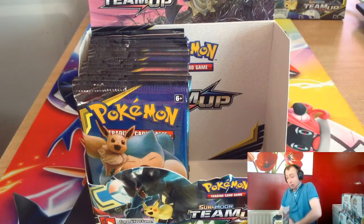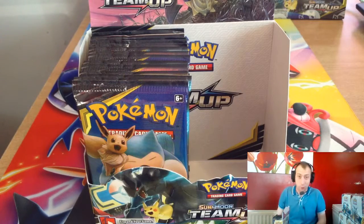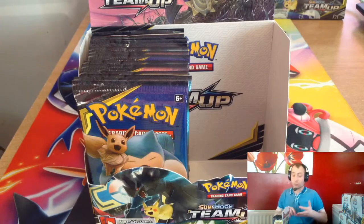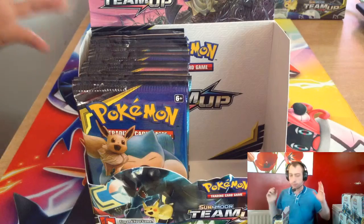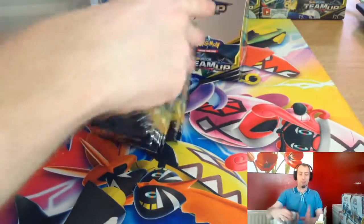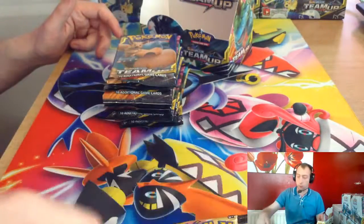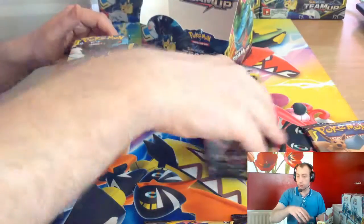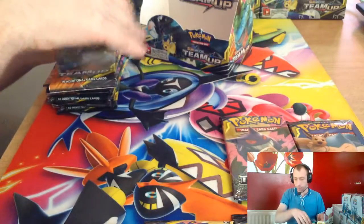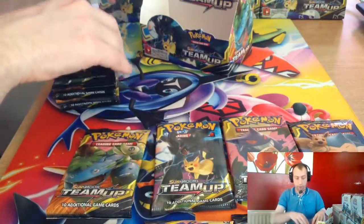Hello guys and welcome to Jay's Cards. Today we're opening our Tag Team booster boxes — we've already done our first half. We got a full-art Erica's Hospitality, Wondrous Labyrinth, big Hoopa GX, Eevee and Snorlax GX — absolutely brilliant. Now it's time for the next set to see if we can improve on any of them. In the last few boxes I've had there's been six GX's, maybe seven if you're lucky.